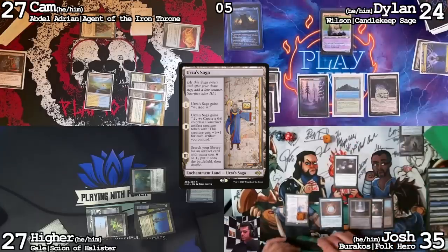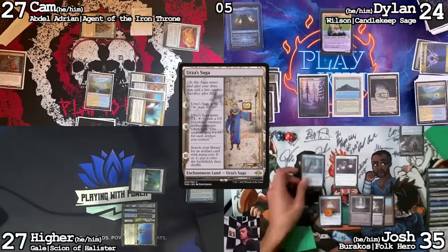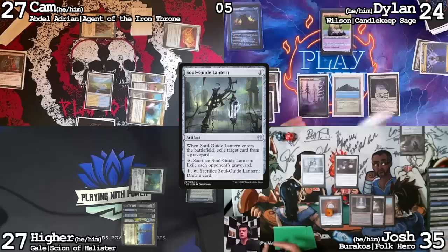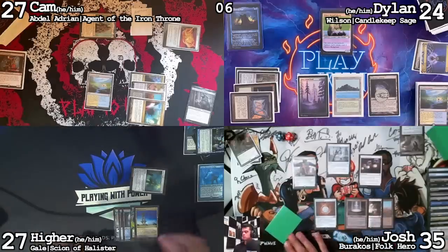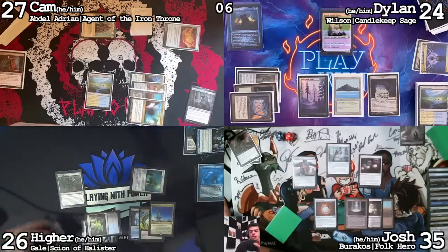Untap, upkeep, draw. Trigger Saga — Ghost in the Tree. Float one, search — Soul Guide Lantern. ETB: exile target card in a graveyard. I think it's the Laboratory Maniac. I will pass the turn. Cast a Wishclaw Talisman. Lose one to Mana Vault. After that, I will pass the turn.